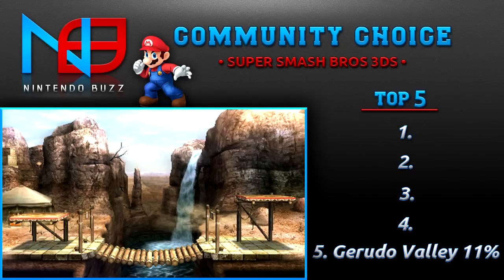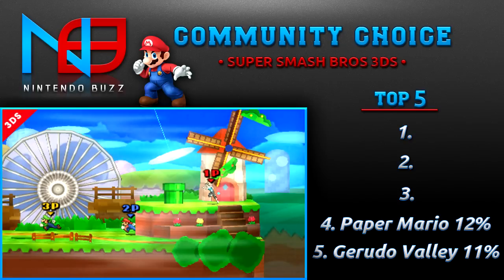Gerudo Valley overall has some great music and great scenery. In fourth place is Paper Mario with 12% of the votes. This stage has three different formations: the first one is from the original Sticker Star, the second is a throwback to Thousand-Year Door — you can play the Rogueport theme during that time, which is really cool — and the third is Bowser's Castle from Sticker Star, which kind of looks like the N64 one.